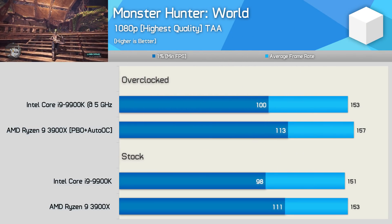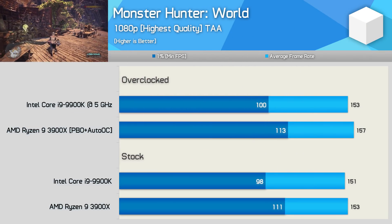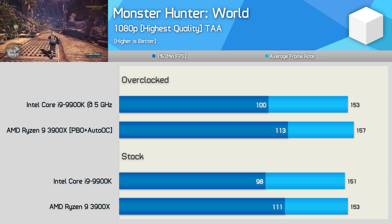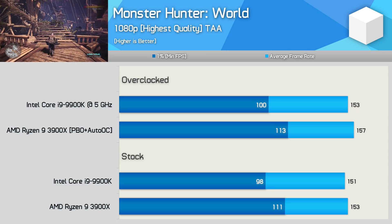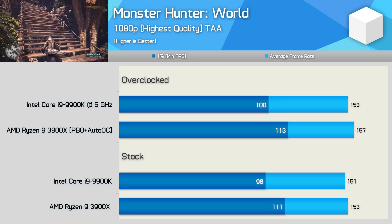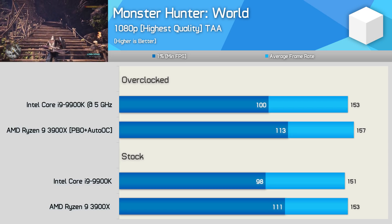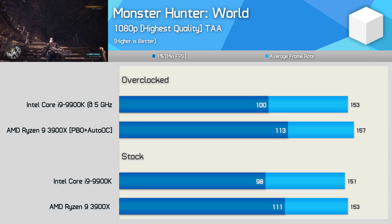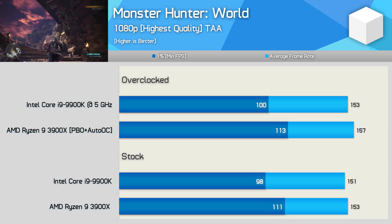Where the 3900X did surprise me was in Monster Hunter World. Here both processors deliver a similar average frame rate, yet the 1% low figure was 13% higher for the Ryzen processor. Not only that, but once overclocked, the 3900X was the clear winner, offering not just greater 1% low performance, but also slightly improved average frame rates as well.